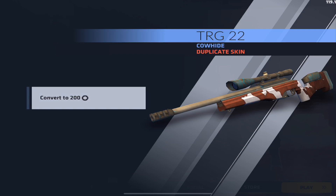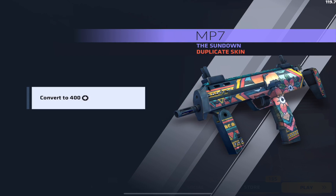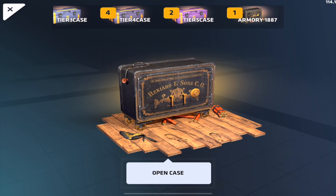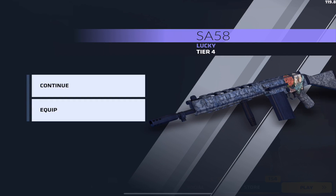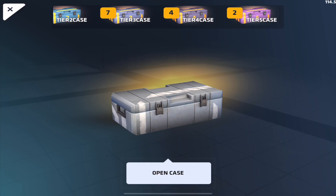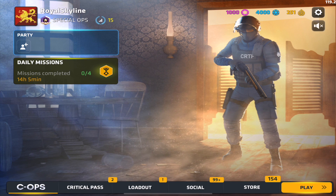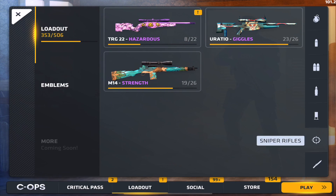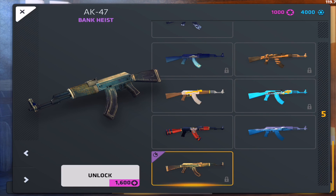Three cases left. We get the TRG skin again — I'm still not a fan of that one. Continuing on, we get the MP7 again; still happy we got the MP7 and Vector Sundown, that was what I was really shooting for. Last case: we got the SA58 Lucky — cool design, I'll equip that. Let's check how many duplicate credits we got.